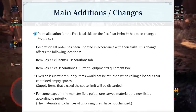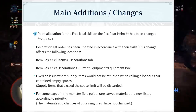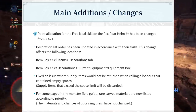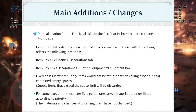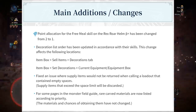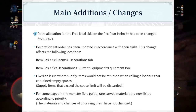Number two: decoration list order has been updated in accordance with their skills. This change affects the item box sell items decorations tab, item box set decorations current equipment, and equipment box. I'm really curious to test this out because one of my major complaints is just how hard it is to find the skill you want. I started memorizing the filter page rather than the decorations page because there are too many decorations now, especially the giant ones that contain two skills at a time.